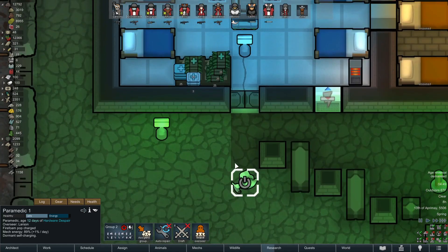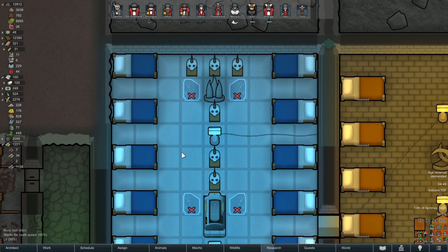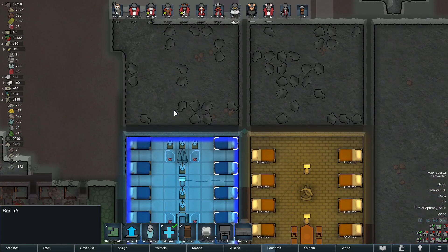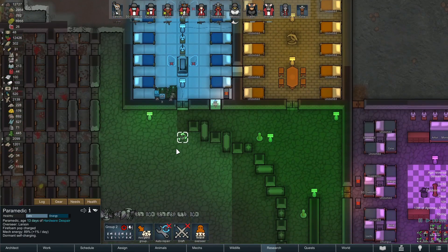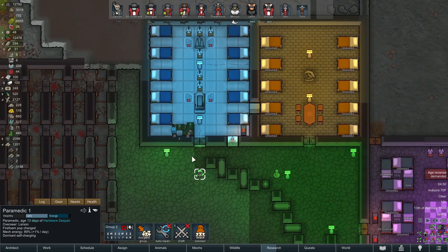I had mentioned that the paramedic doesn't fail surgeries, or that's what I'd been told — it's not 100% certain, it hasn't been truly tested. What I want to do is get these beds replaced, get some vitals monitors in here, and get this place as good as it can be. Then we're going to test it out and watch to make sure the medic doesn't fail. If we were trying to provoke failures I'd keep standards lower, but that's not really the goal — I just want to monitor that situation.